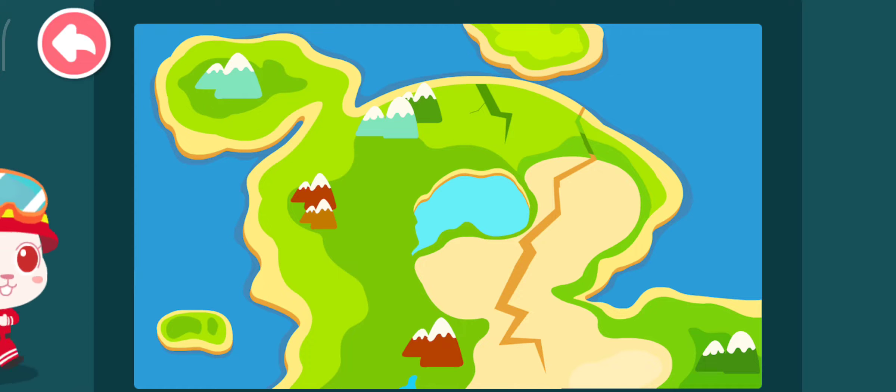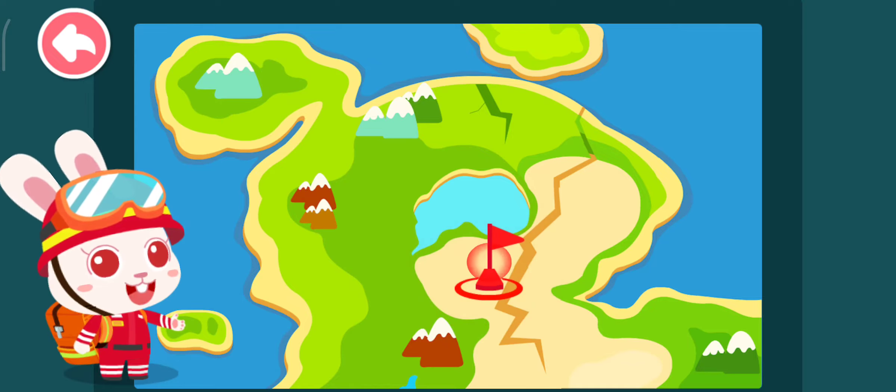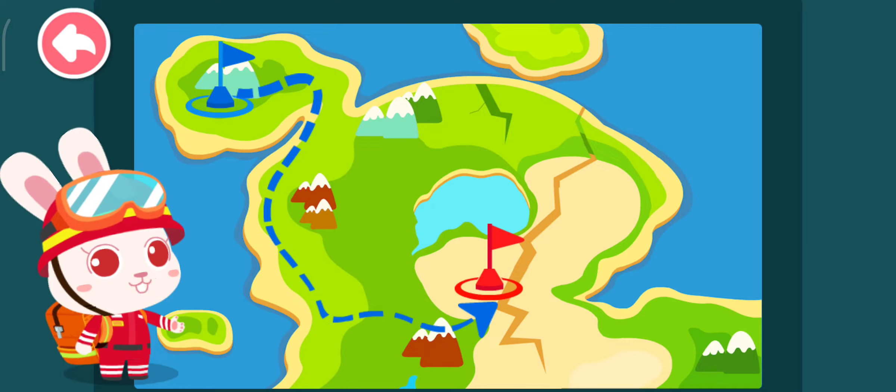Awesome! From the map, it looks like the location marked by a red flag is closest to the epicenter of the earthquake, and the damage there is the most severe. We are now at the location marked by the blue flag. We will be able to reach the disaster area by moving along this road.